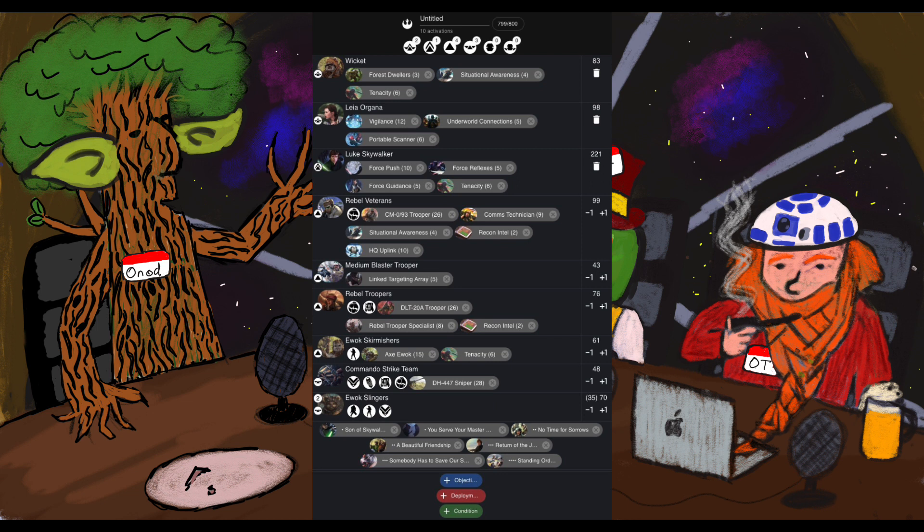I built this list around having ewoks - four units of ewoks including Wicket as the commander. Then I've got Leia, Luke, rebel veterans, medium blaster troopers, some rebel troopers, ewok skirmishers, a commando strike team, and two units of ewok slingers with no upgrades.